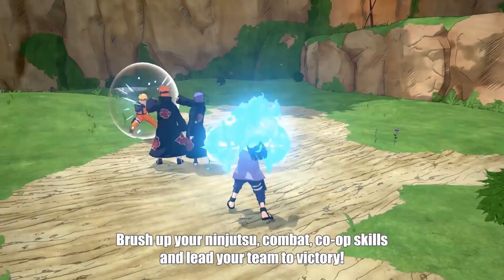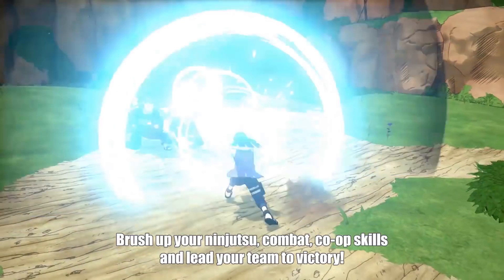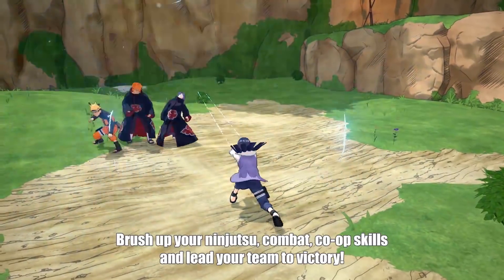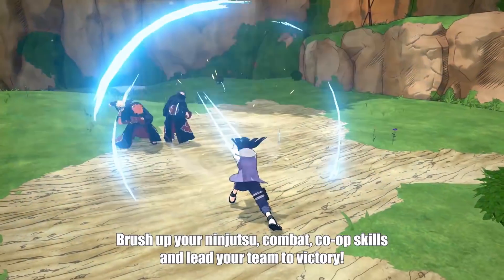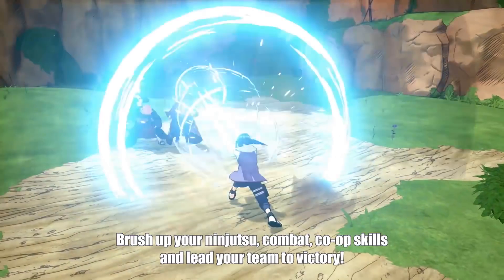The Twin Lion Fists seems very similar to the Gentle Fist — it's a projectile that travels in a straight line, but it seems bigger than the Gentle Fist, so it has the potential to hit more opponents, and we can also assume it deals more damage. We can't fully confirm this is a Secret Jutsu at the moment, but if we assume the previous two abilities are Ninjutsu, then this has to be the Secret Jutsu for Hinata — she has three abilities, two have to be Ninjutsu and one has to be a Secret Jutsu.